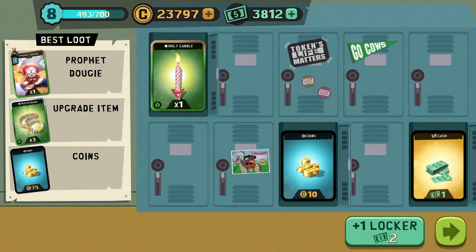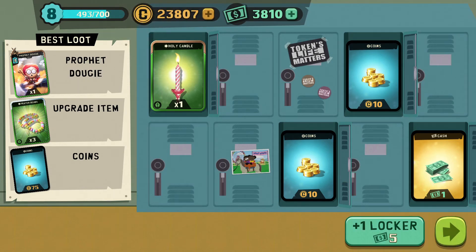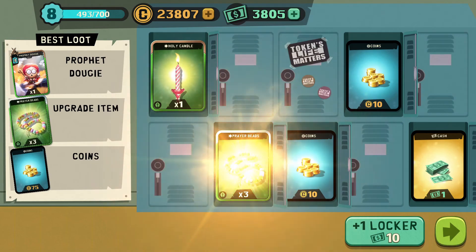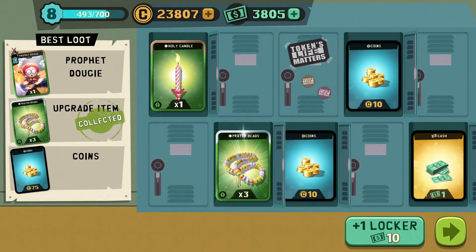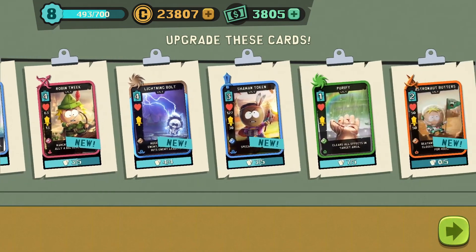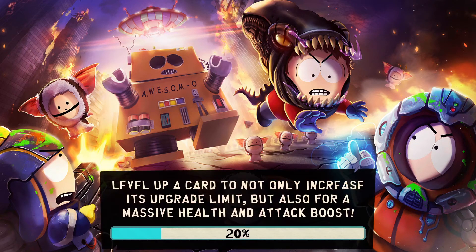For Prophet Dougie I'll take a shot. More coins. For five I'll take another shot - but this is my last shot. We get upgrade items - not bad. For ten it's not worth it to go. I mean if it was a rare I'd probably have kept going whatever it cost, but it's not a rare - it's just Prophet Dougie.